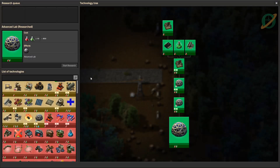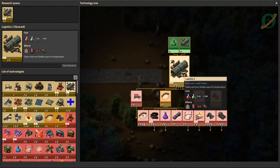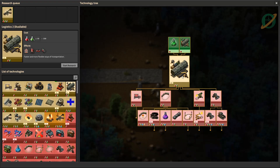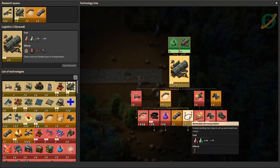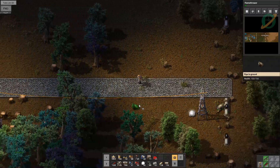Advanced labs are finished. I'm going to run back and do that. Now is probably a good time to get into rails. Let's get flamethrowers first and then we'll move into rails. So we needed logistics, rails, fluid wagons — we definitely need that — automated rail signals and LTN. That's pretty exciting.